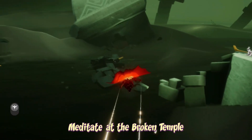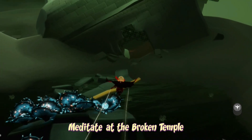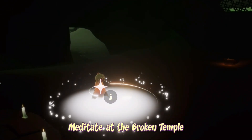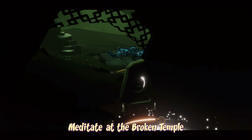To meditate at the broken temple, we just have to go to the very first area of the Golden Wasteland. This one is super easy to find. The broken temple is obviously right ahead of you. All we have to do is sit down. There will be a prompt, we will write something to that prompt, and the quest is done.